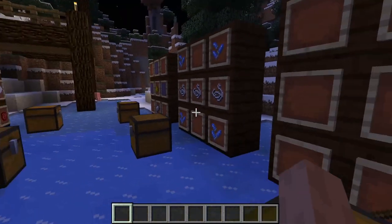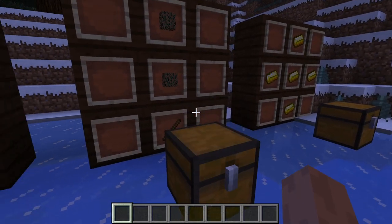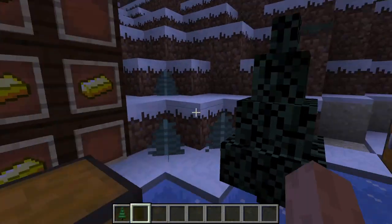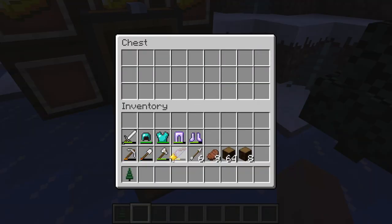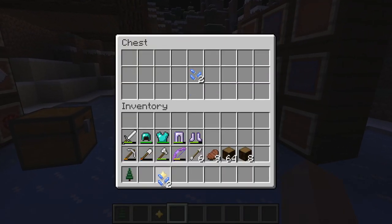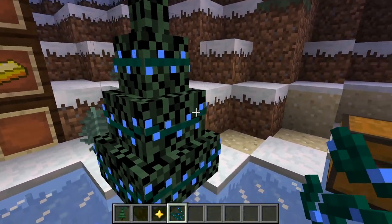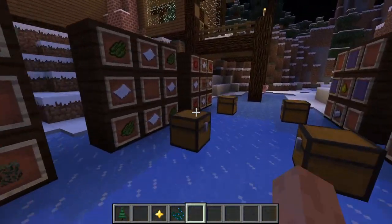Moving on, if you'd like to craft the tree that was in the corner, it's just a stick and two leaves on top and you get a Christmas tree. A star for the top is five gold in a star pattern — click the tree and it'll put it on top. If you want to put lights on it, you just grab them and place them — there you go, a little tree.